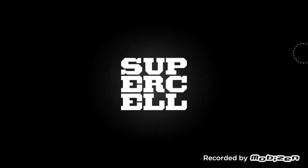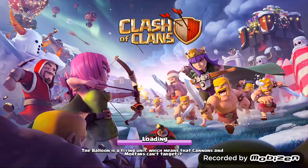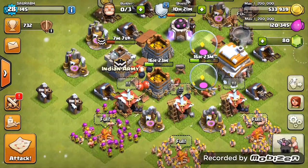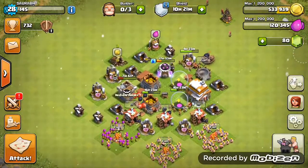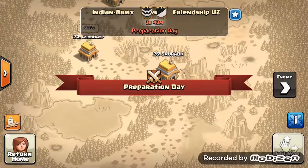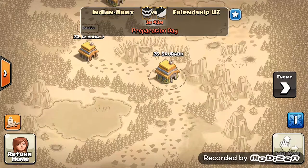Hey guys, welcome to Class with Don. Today I am going to show you a townhall 6 rust base, as well as how to get dark elixir easy, and a speed build of a townhall 8 anti-dragon base.